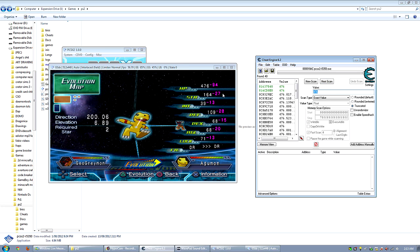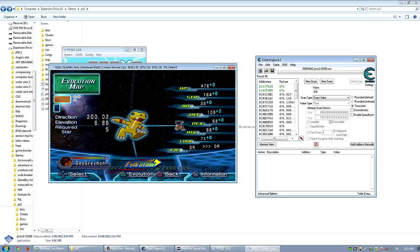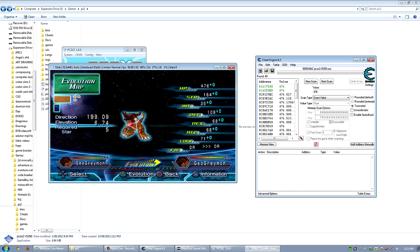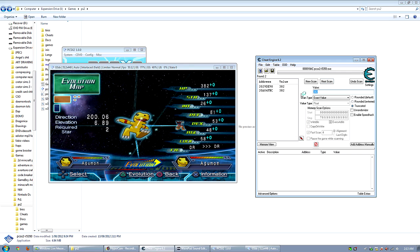It's gonna find a heap of numbers. What you then do is go to your digivolution — Geogreymon in my instance. I'm currently Geogreymon, so we take it back to Agamon and digivolve to him. See how his health went down — it's now 382. Write 382 in the value field, click next scan, and there's two results. Grab those two and put them down in the address list.